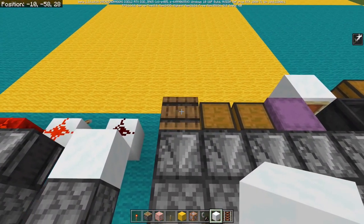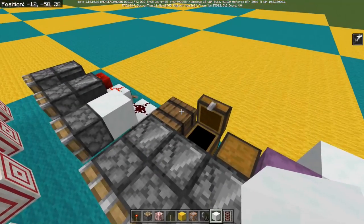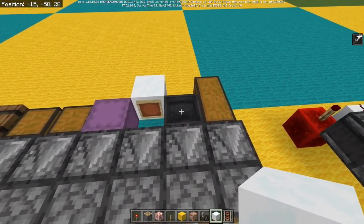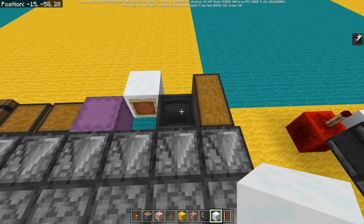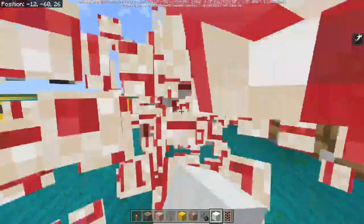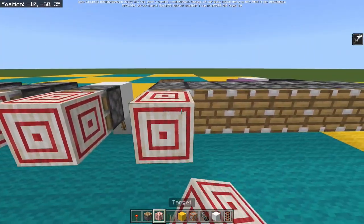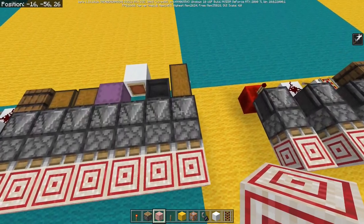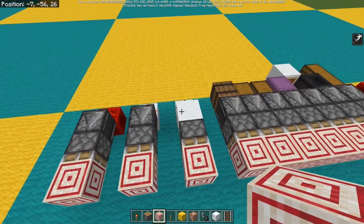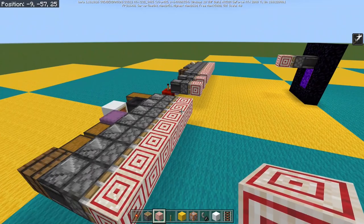The next ones I've got are a barrel, a trap chest, a chest, or a shulker box - all with one or more items in. I've got an item frame which is empty but could have an item, an empty cauldron that could have contents, and a double chest which is also empty. We're going to place down some blocks along these pistons, and in theory if these things update when I re-log, it'll be tested by the observer, which powers the pistons and pushes these target blocks forwards.